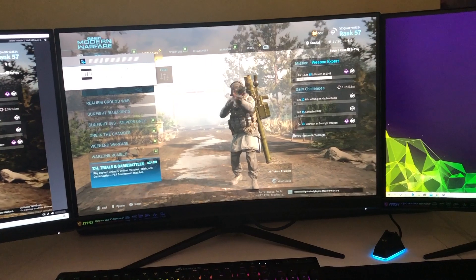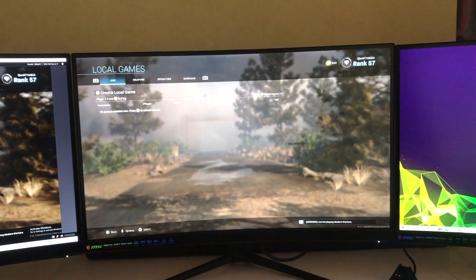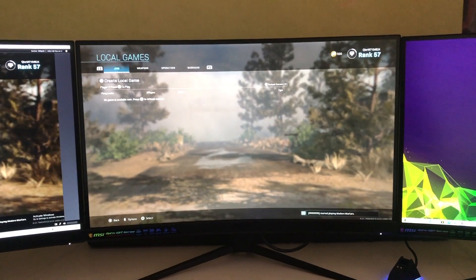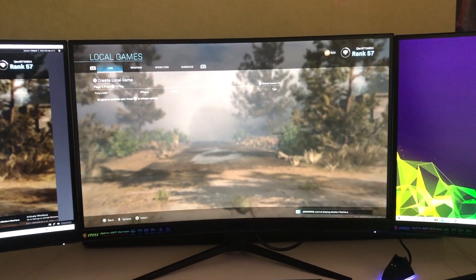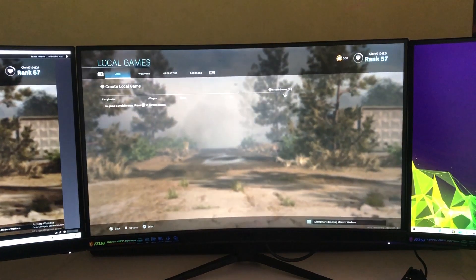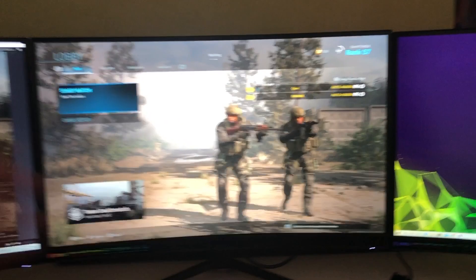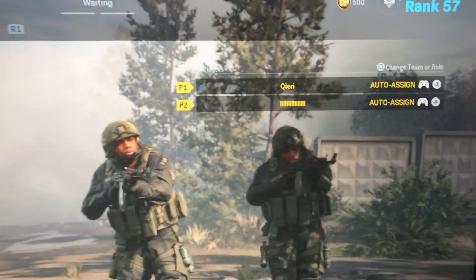So let's start off a game — a local game. Let's just play. Press on play, create a local game. And like you see on here, you have two players.